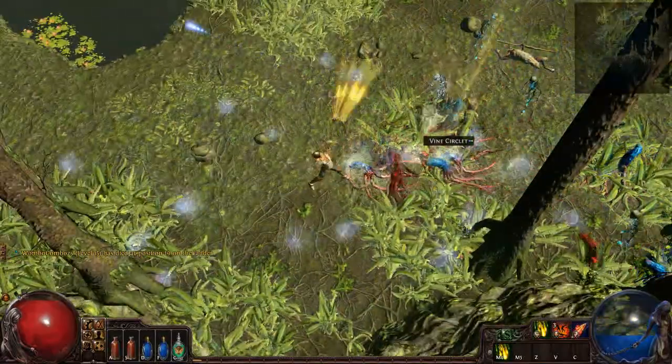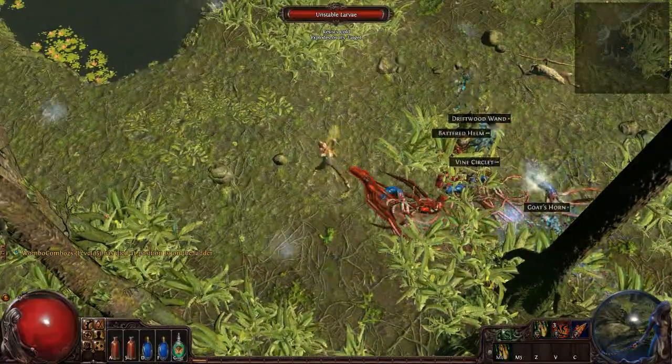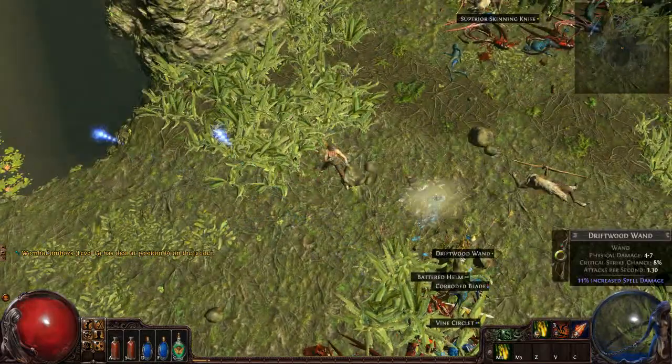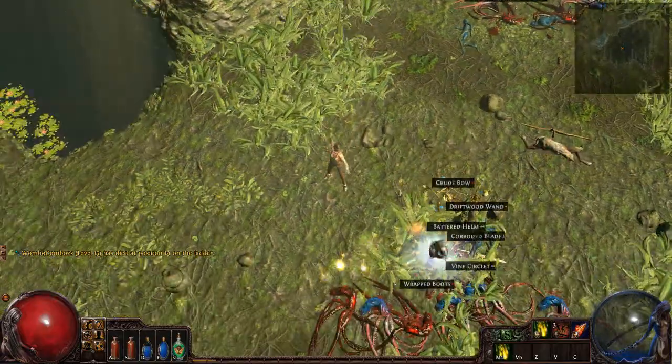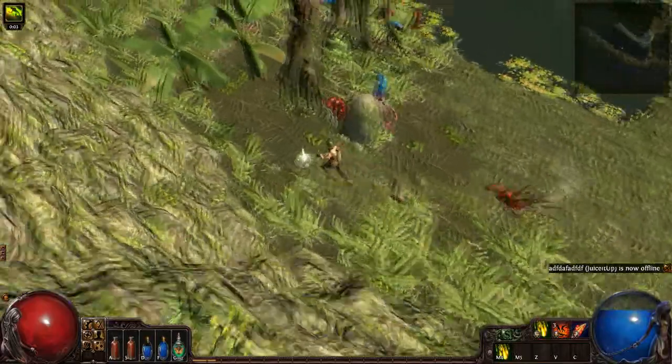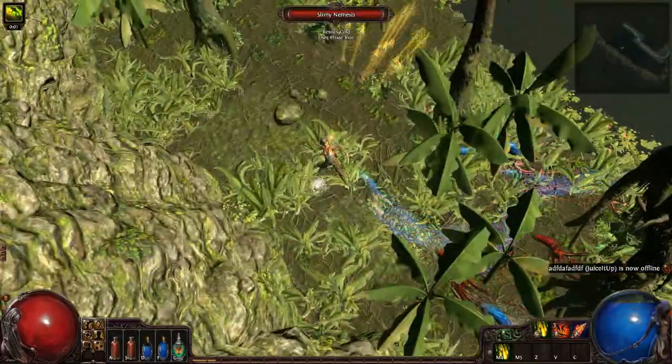The final new unique is one for all you zombie lovers out there. Mon'tregul's Grasp Void Scepter reduces the number of zombie friends you have, but makes those most loyal to you into a tough zombie A-team. Get ready to sit back and wave goodbye to all the monsters your zombies are eating up.